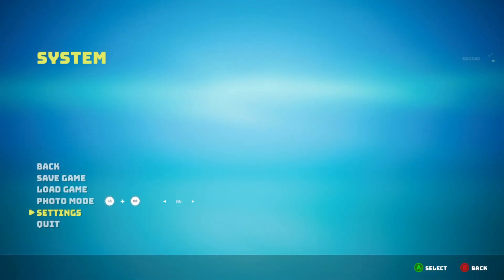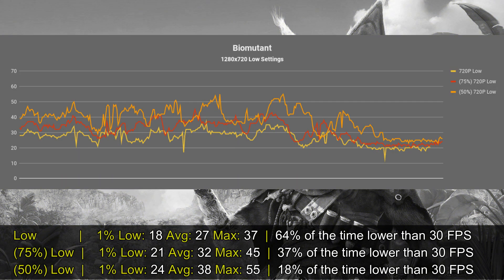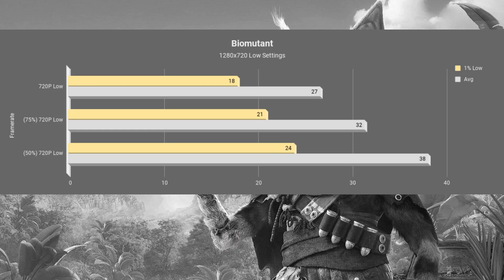For the settings I will be using 720p VOL settings with 50% resolution scaling and also Depth of Field disabled, which is available in the camera options. With 50% resolution scaling using VOL settings, I got a nice average of 38 frames per second and a 1% low of 24.